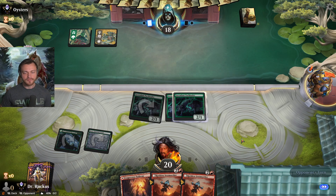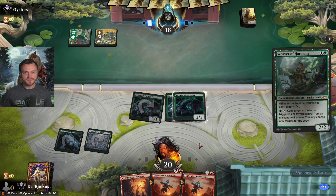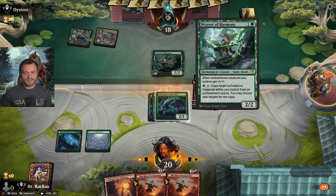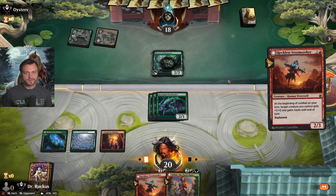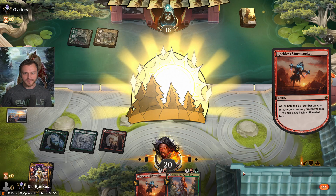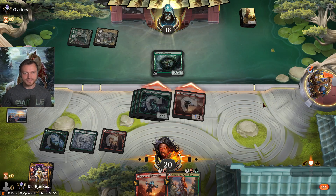Selesnia — we have a pretty aggressive start against them which is good. Weaver of Harmony — at least we can trade with that, not a terrible draw I suppose. Storm Seeker — a lot of damage. Let's see if we can roast them before they can assemble their enchantment defenses.